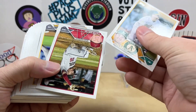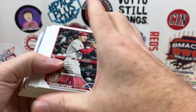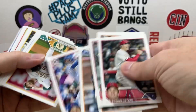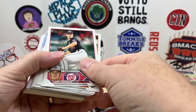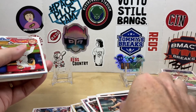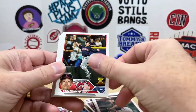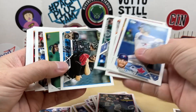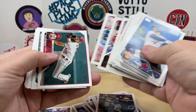Going through the base pretty quick - there's a Shohei. Calling out any top rookies: Christopher Morrell, Marino, Graham Ashcroft, Mookie, Realmuto. Now we get Stephen Kwan. There's all the team cards and some parallels - so many team cards.